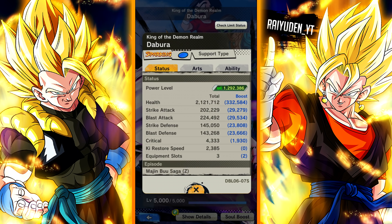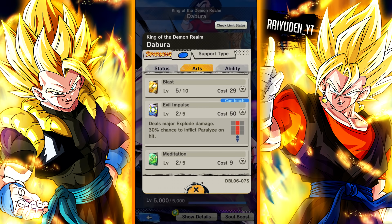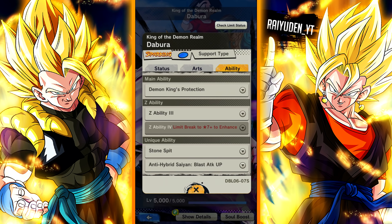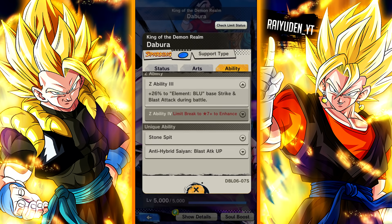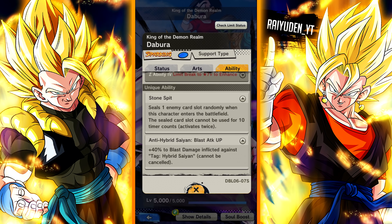Obviously his defenses aren't going to be that great, but they aren't that bad either. Key restore speed is not bad. High critical. Gives us green cards and paralysis. Blast cards. Blue card paralysis as well. Restore key. Take less damage. Not the worst thing in the world. Main ability kind of stinks — gives blue strike and blast attack. Stone spit. This is not bad. This is his only real damage buffer, so I guess we hardly ever come across hybrid saiyans anyways.